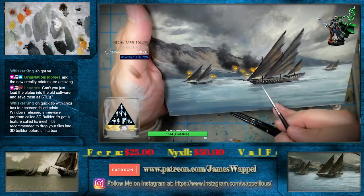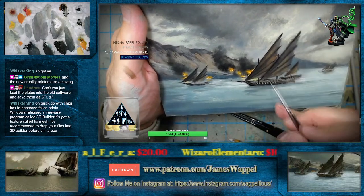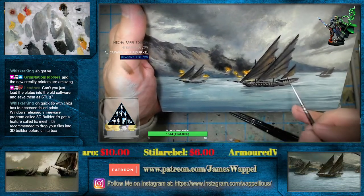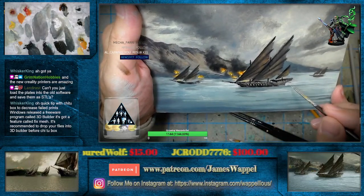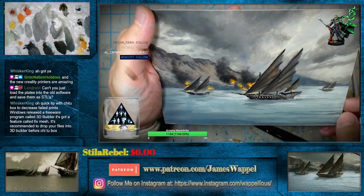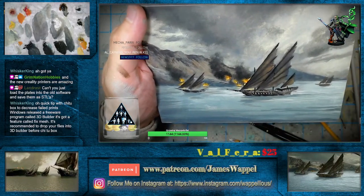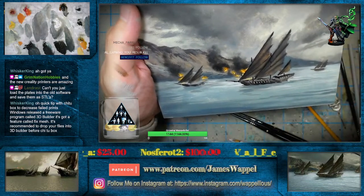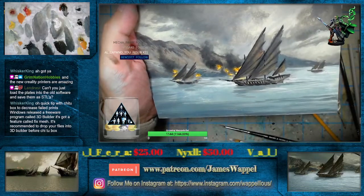I couldn't figure out why when I would try and bring in my Chitubox files, I'd go to load them up to see if I could add something to them. I'm like, what the heck is going on with this? Well, it certainly explains a lot. Called 3D Builder — it's got a feature called Fix Mesh. It's recommended to drop your files into 3D Builder before Chitubox.